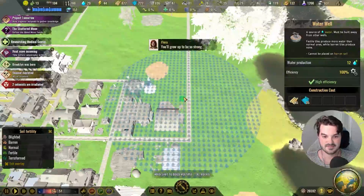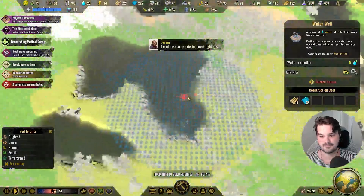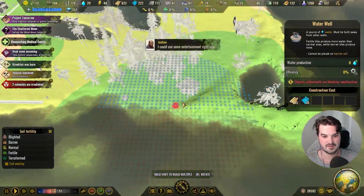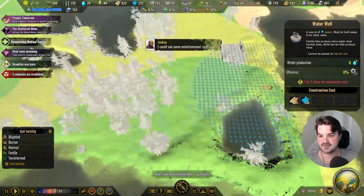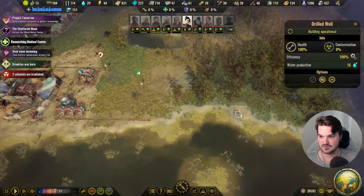Chuck one here. Do you want to build some more efficient things there though? Put one down there. What if I built another one — yeah, 100%. Does it just automatically produce? Do people have to walk to it to get the water?